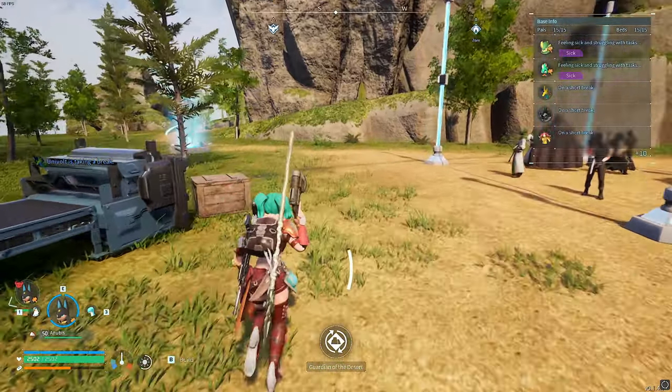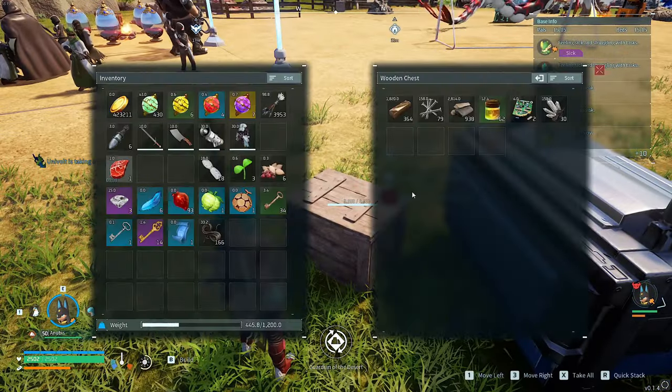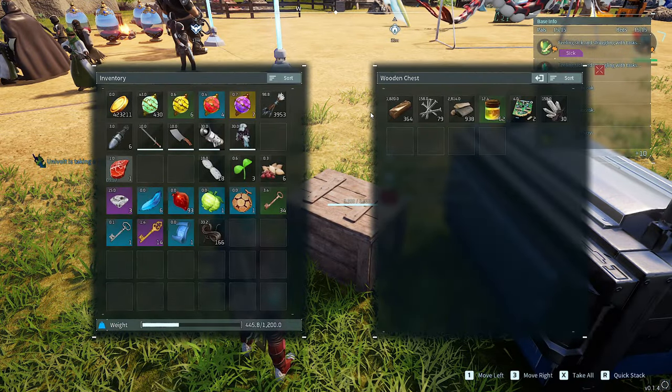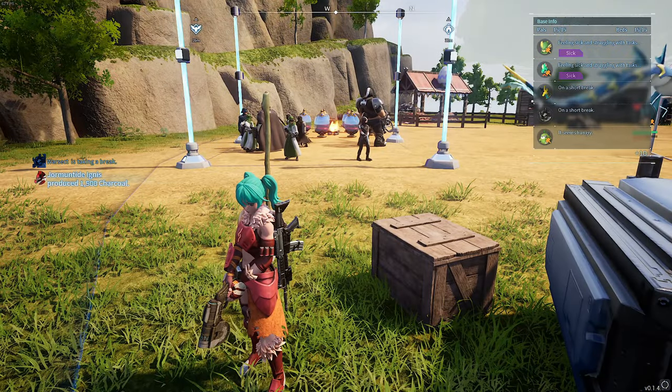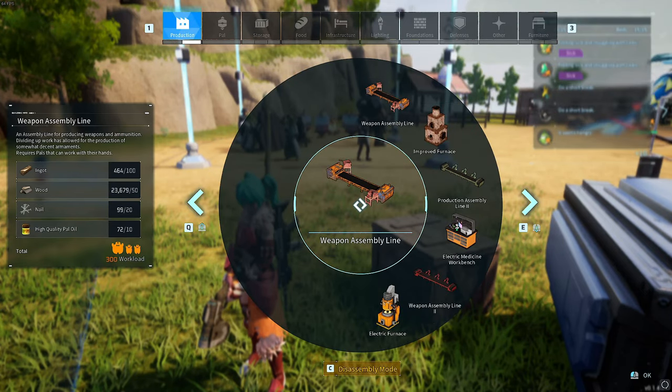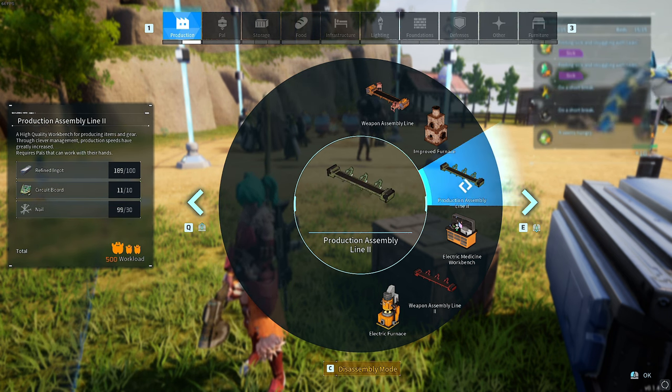Number one in the list of today's video is the infamous duplication glitch. We have some stuff in a chest right here, but none of this is really involved. So if we go into the build section, you want to build something that is pretty high on resources, because duplicating it makes it so much better and you end up getting more and more very quickly. For the sake of today's video, I'm going to do the production assembly line 2.